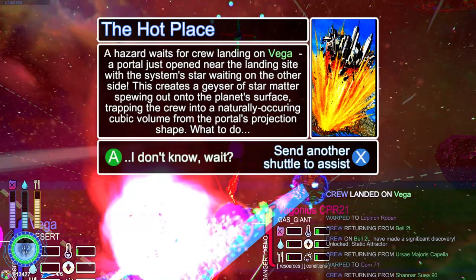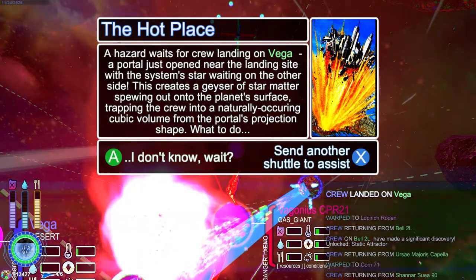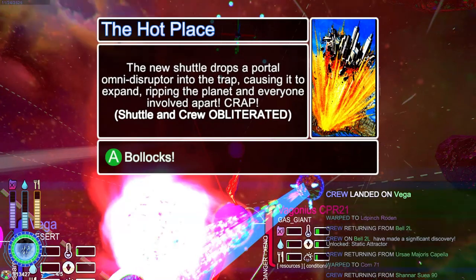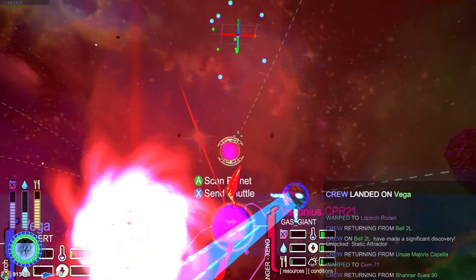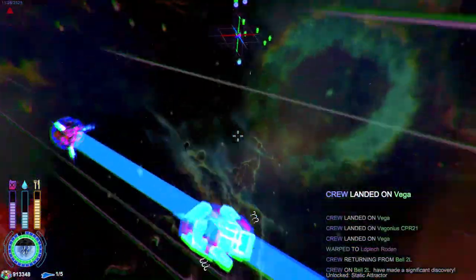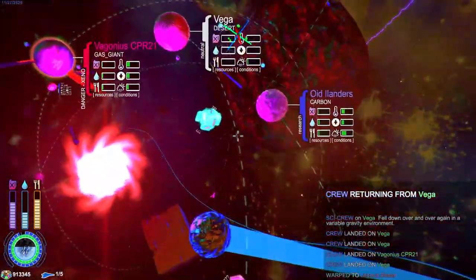Here we go — a random event: 'hazard waits for corridors to open.' Let's send another shuttle — and we lost a shuttle. I figured. I guess events happen from landing on planets; that makes sense. I should probably be firing off more things.